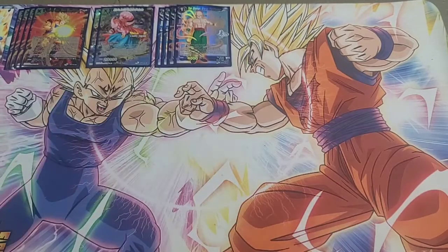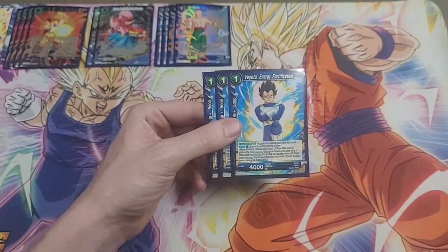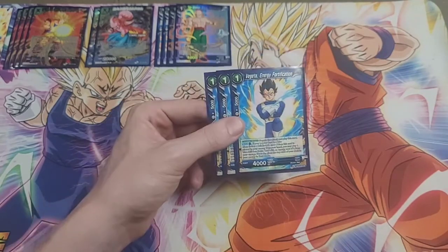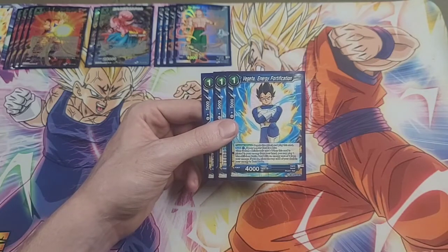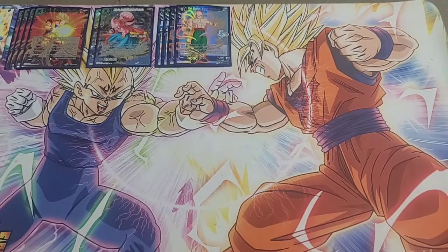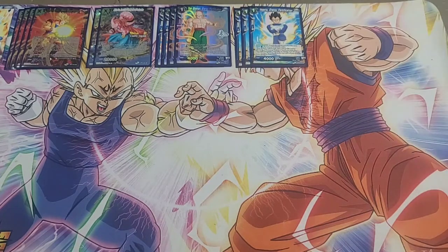And then we're also running three copies of the Vegeta Energy Fortification. He only has one auto and it's the same as Tian — if you play him into the energy you can tap an energy and play out a skillless. But he is also a hard negate, which does come up from time to time, so it's handy to have him. Most of the time though you're just going to be charging him.